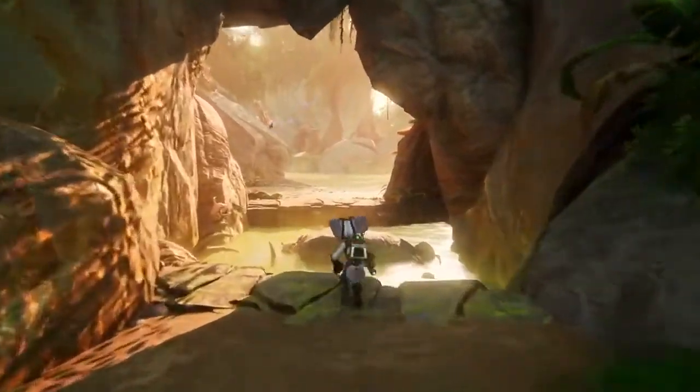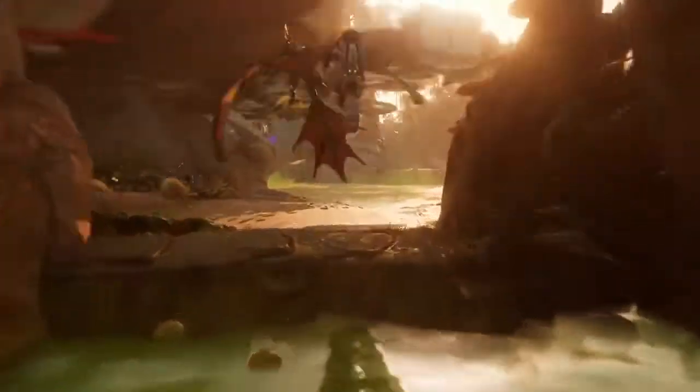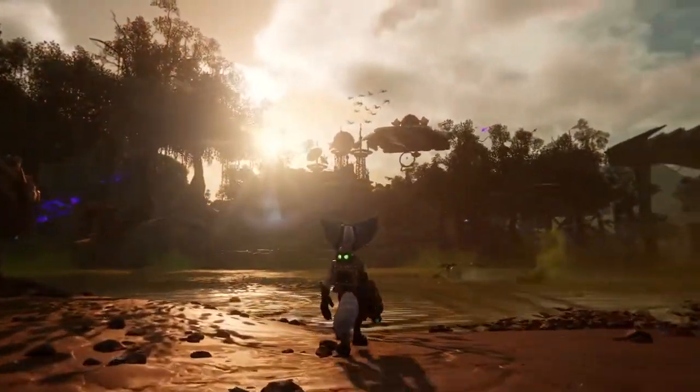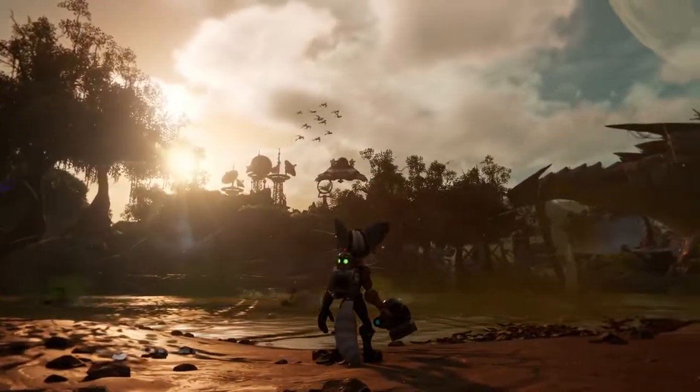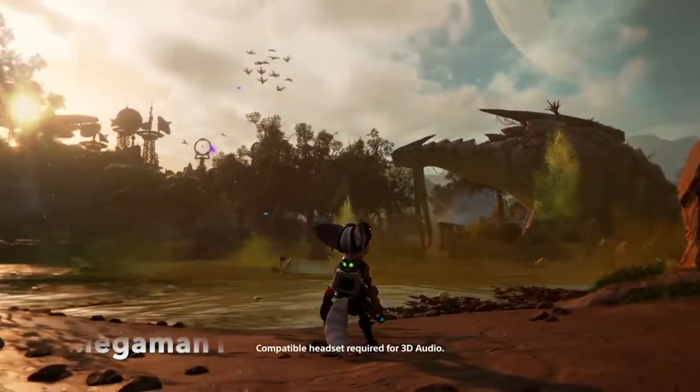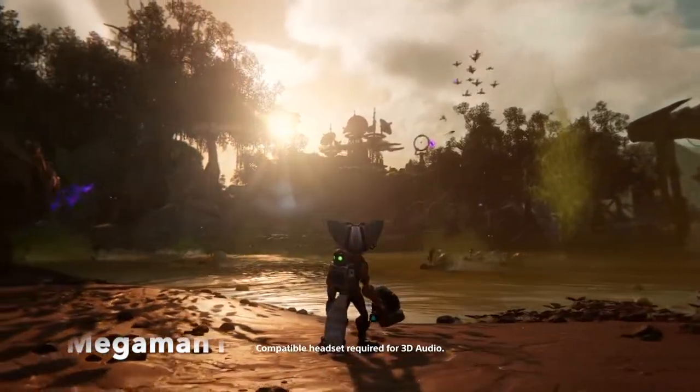From the city to the planet you're seeing right here — just all the bugs, the animals, the creatures in general just flying and moving around this planet — it really shows the details they put into this game. Also, Rift Apart will include several alternate dimension versions of classic planets from the past games.